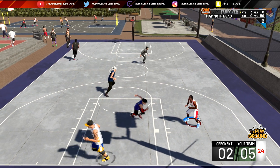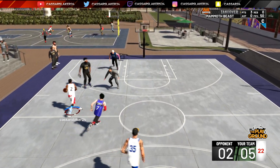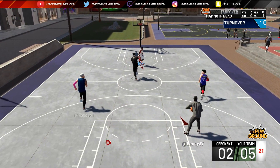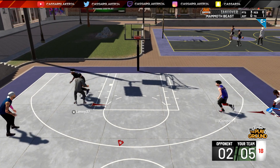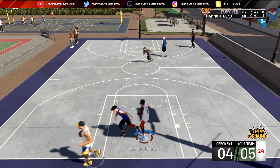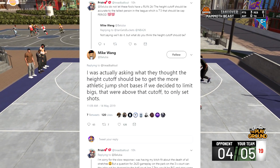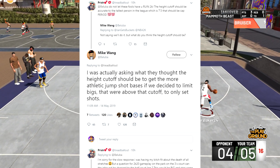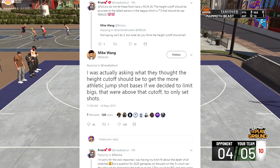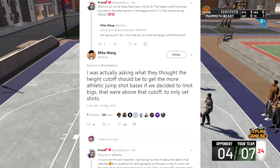So the bases — you can have separate bases for bigs. Like back in the old games, you couldn't have the exact same base on a big as you did on the guards, which I think is very viable because in the real NBA, if you want the game more realistic, you can't have people jumping up out of the sky like normal point guards, leaping as high as they can with like 40-inch verticals off the ground when they're taking a jump shot. This second part is when this guy said, let's not let these fools ruin 2K — the height cutoff should be 7 foot 3. That's just stupid. I was actually asking what they thought about the height cutoff — should it be to get the more athletic jump shot bases if we decide to limit bigs above the cutoff to only set shots.